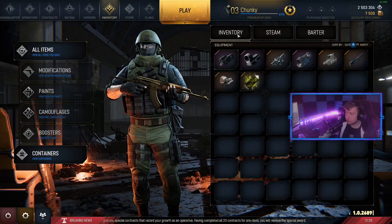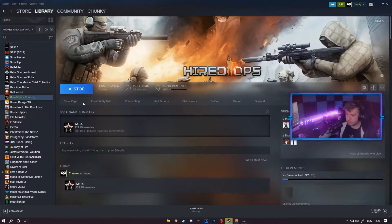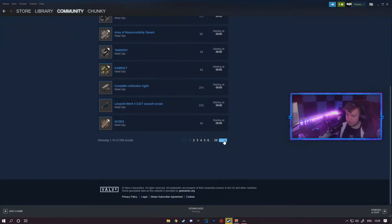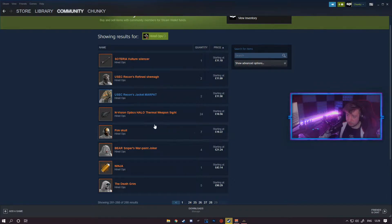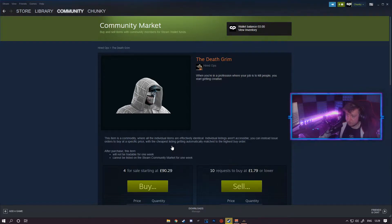Right, I'm going to quickly check Steam. I'm wondering now — there is a Hired Ops Steam market, ladies and gentlemen! So obviously if you want to cut out all the grinding, you can spend a couple of pennies for sights, suppressors and all that stuff. What's the most expensive thing? There are some expensive things on there — apparently 90 quid for a Death Grim thing.